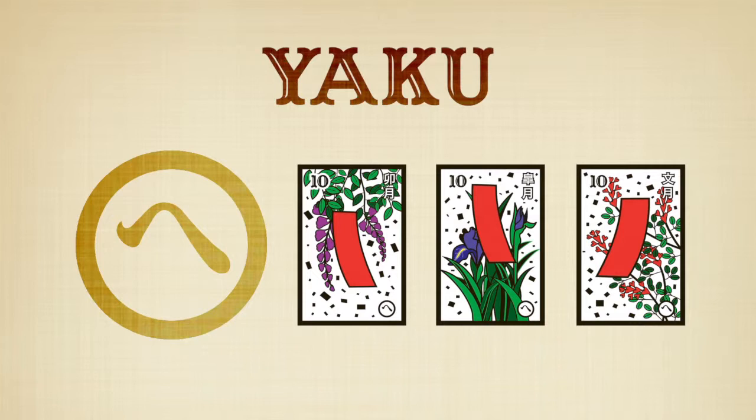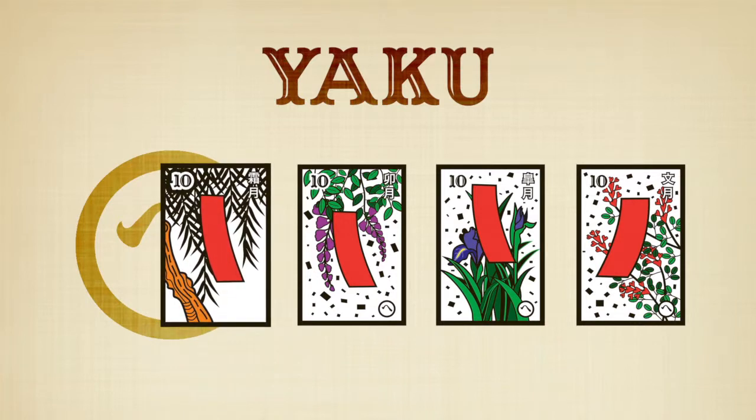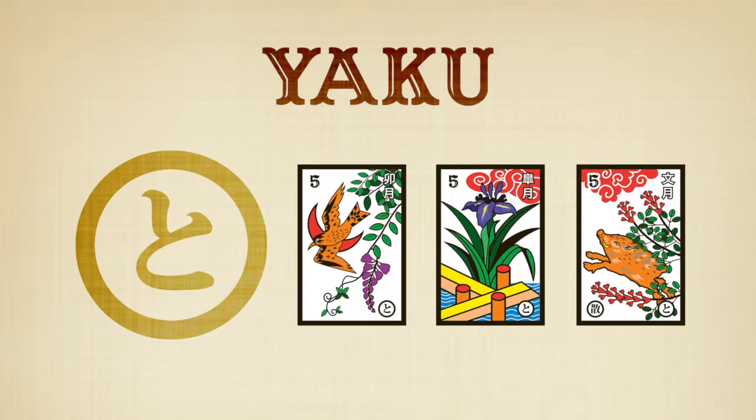Notice that the cards in this Yaku have confetti in the background. Be careful not to include the Willow. The Grass Yaku: Wisteria with Cuckoo, Iris with Bridge, and Bush Clover with Wild Boar.